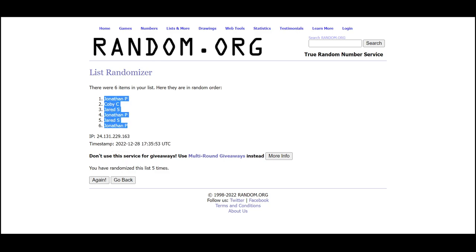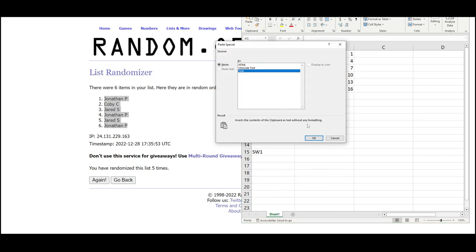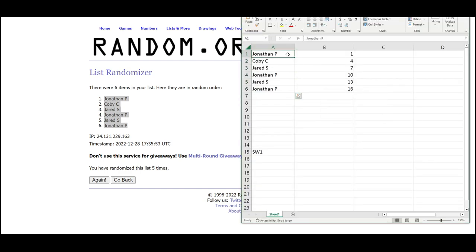Got Jonathan on the top and on the bottom, so Jonathan has packs one through three, ten through twelve, and sixteen through eighteen. Kobe will have packs four, five, and six. Jared will have seven through nine and thirteen through fifteen.